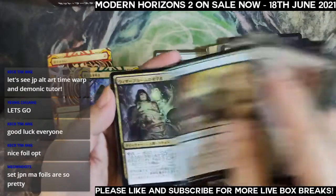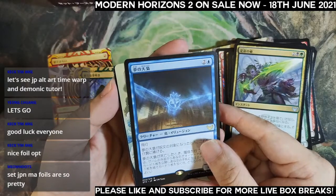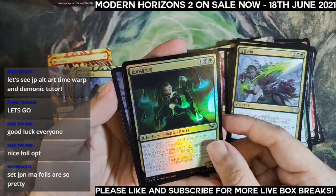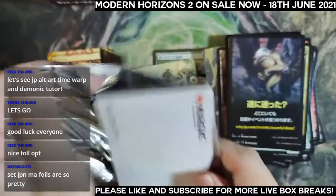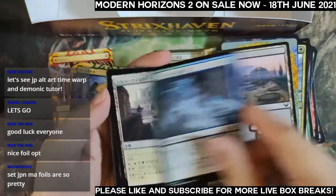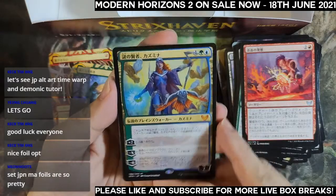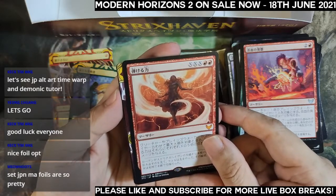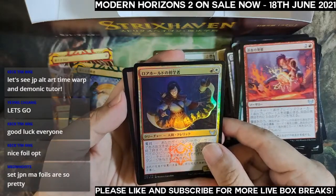Pack three for Bobby: two, three, four, five, six — Japanese alternate art — is it Defiant Strike? Yes, it is Defiant Strike. Foil common, no list. Pack four: Cultivate — three, four, five, six — our first planeswalker, Kasmina! Oh, Crackle with Power. The archive is Lightning Helix, English art, and a foil uncommon, no list.